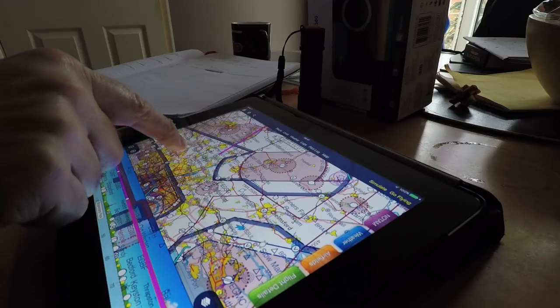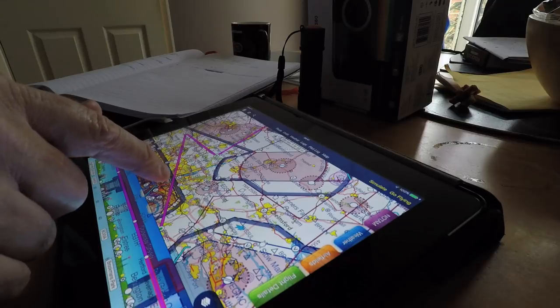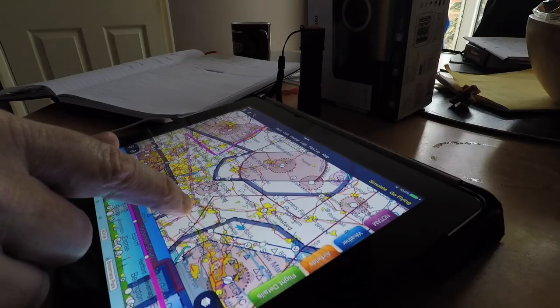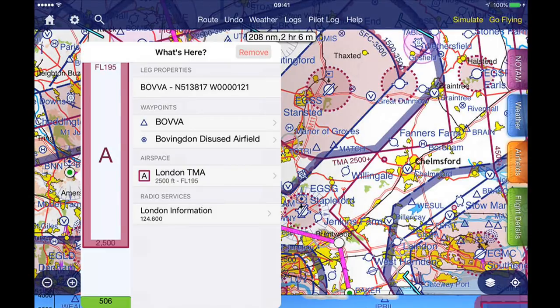So what I'm going to do is I'm going to use the Bravo November November, the Bovingdon VOR, as something I can track to. I'll just head north a little bit there until I'm avoiding the Stapleford zone, and that's going to be my route. Let's go there — so I can track towards Bovingdon.